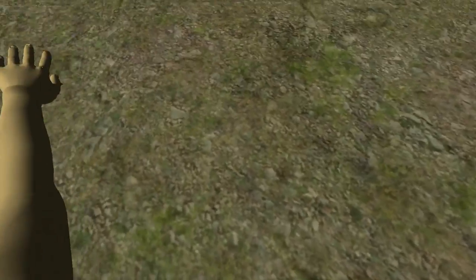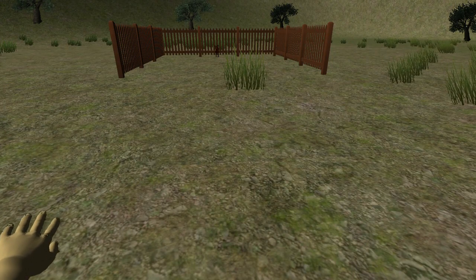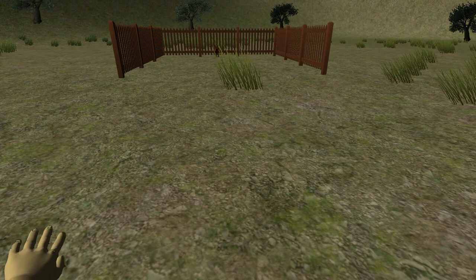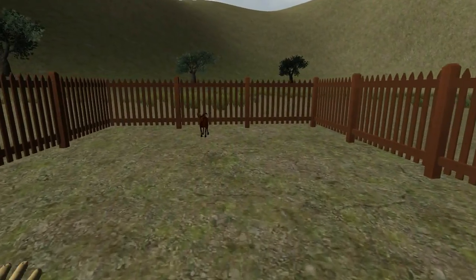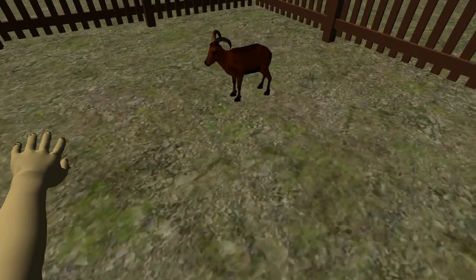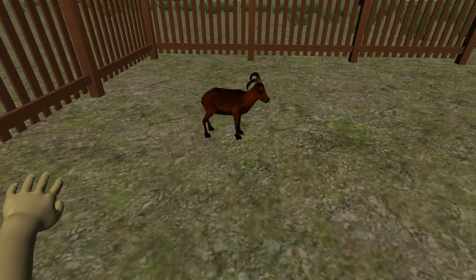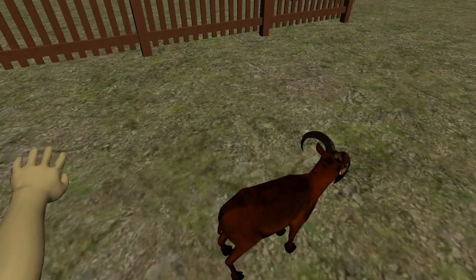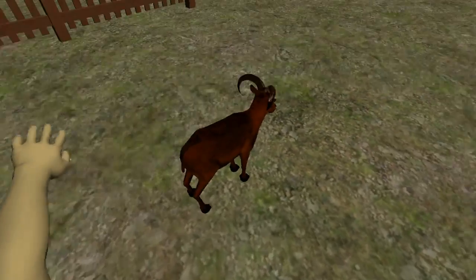This is the world. You have a hand, and if you left click, you pet. Over here is a goat that does appear to actually be floating in midair. It doesn't look like he's connected to the ground, but I can't crouch, so I can't confirm that.